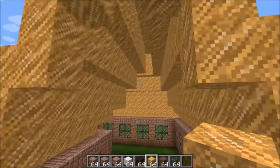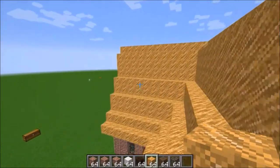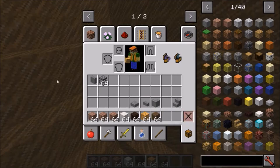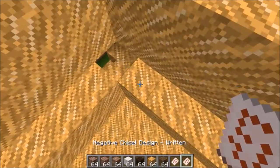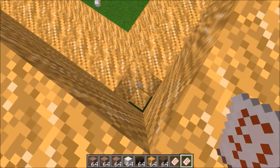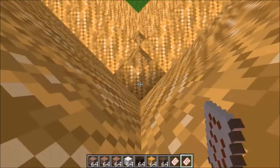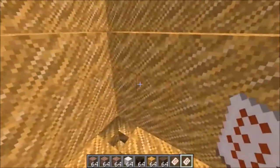Next up would be to fill in the roof, but since that was such a tedious job I wanted to do it off camera, because even a time lapse I don't think would do it justice. The next thing to do is chisel this whole thing. I realize I forgot to show that you need outer corners of stairs too, because it is an angled roof — but I'm not going to make another negative chisel design for that, just worth pointing out.